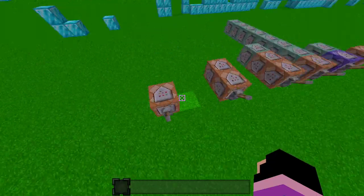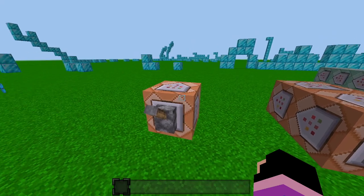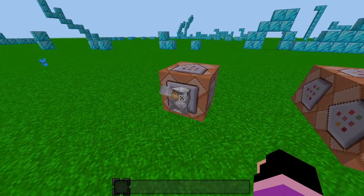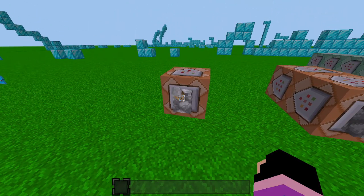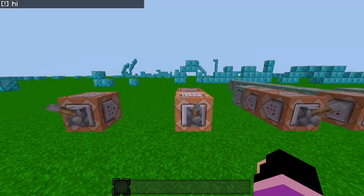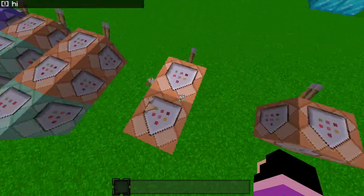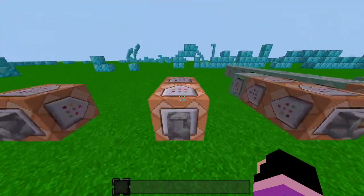For example, this impulse command block will say hi when a redstone lever, button, or pressure plate touches it. It will say hi when I activate it. Like this. It can also work as long as it's two blocks away or one block away from the lever.